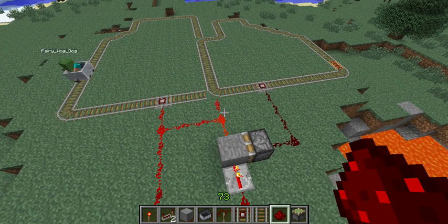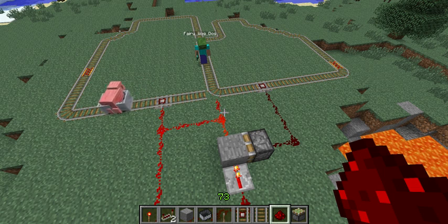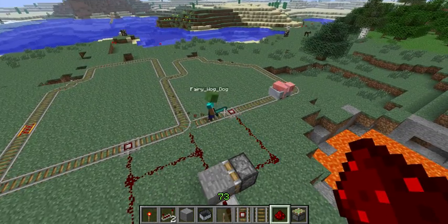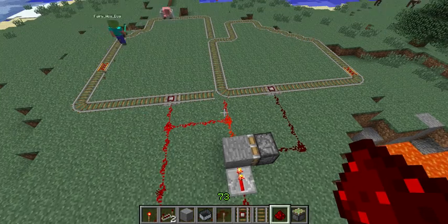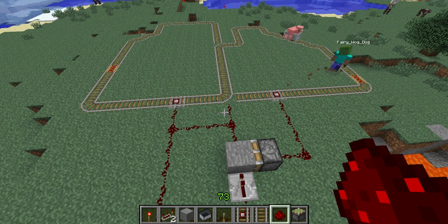Now to prove that the Fairy Wag Dog isn't pulling some kind of shenanigans and secretly flipping a switch as he drives by, he's going to jump out of the cart and instead put in a pig, which has no railroad savvy whatsoever. Pig's in the cart and off he goes. Our pig passenger now is coming through the right track — runs over the button, activates the piston, de-energizes the loop, switches it to the left. It now goes to the left, activates the button, energizes the loop, which switches it to the right. Then he comes back to the right, de-energizes, and on and on and on.